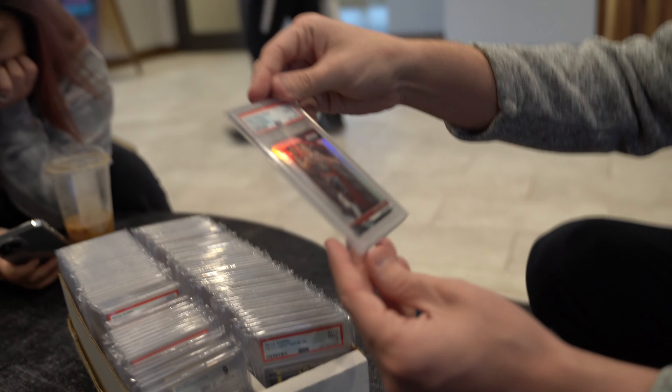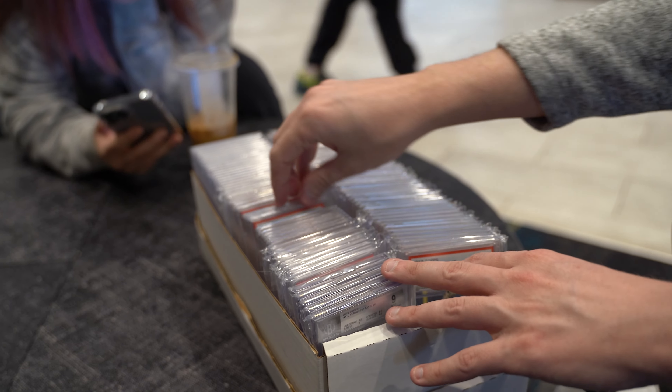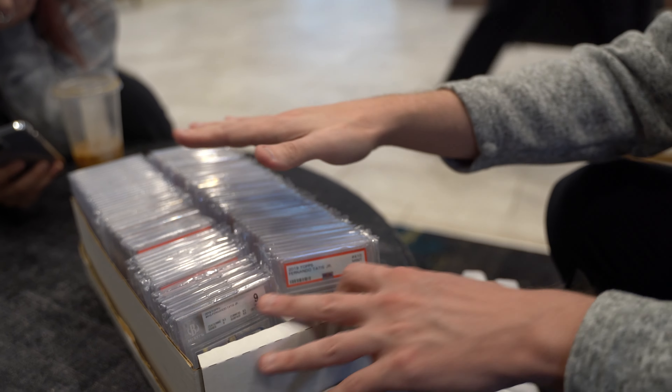There is some decent stuff in there, like a Trout silver PSA 10, but the vast majority of this stuff is like twenty to twenty-five dollars. Obviously the top pieces are a little bit more, but basically base rookie stuff. Now that the hype is over on the base rookie stuff, our goal today is to get out of the base rookie card craze and turn all of this into six or seven cards.